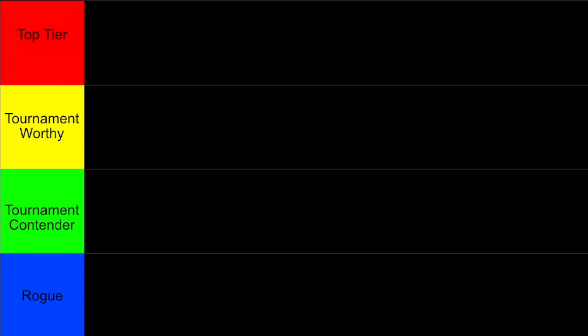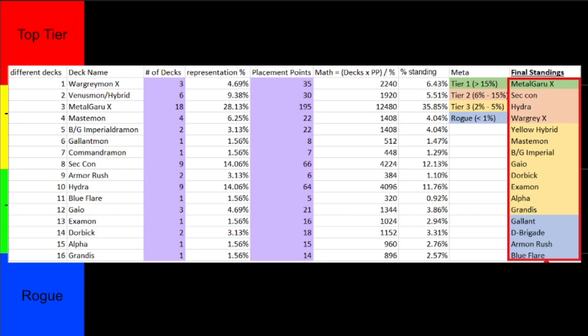I have different data points for North American exclusive and English as a whole, including the other territories and regions. Before I get into the tier list itself, let's start with the meta and all of the different data points. As far as the North American meta goes, we currently have 16 different decks being represented out of the top 16s. There are a lot of different numbers floating around, but the ones you really should care about are the number of decks, the point placements, and the final standing.